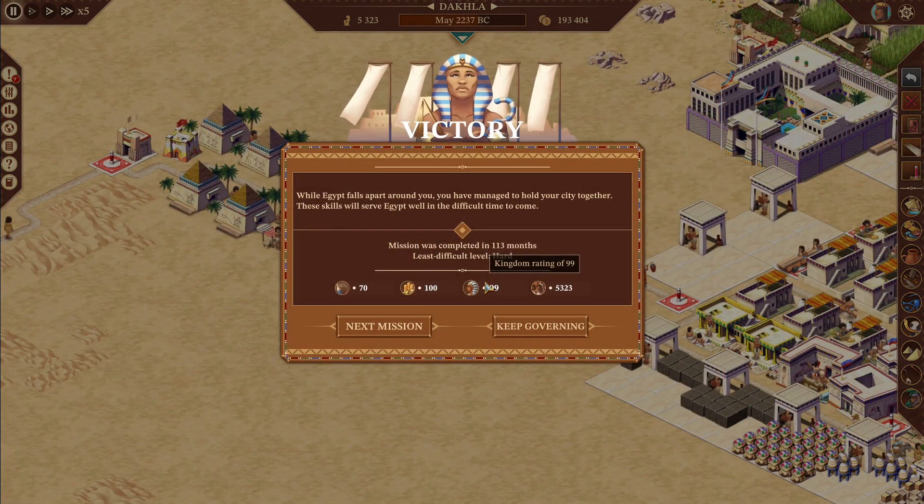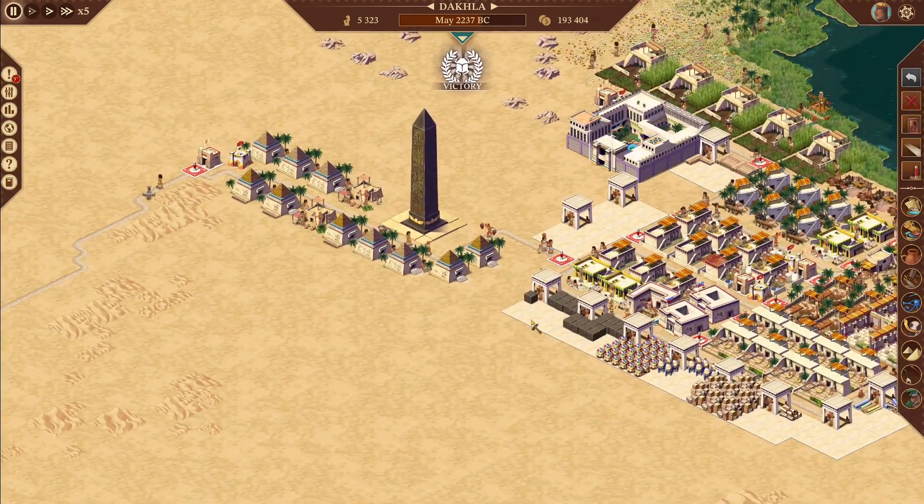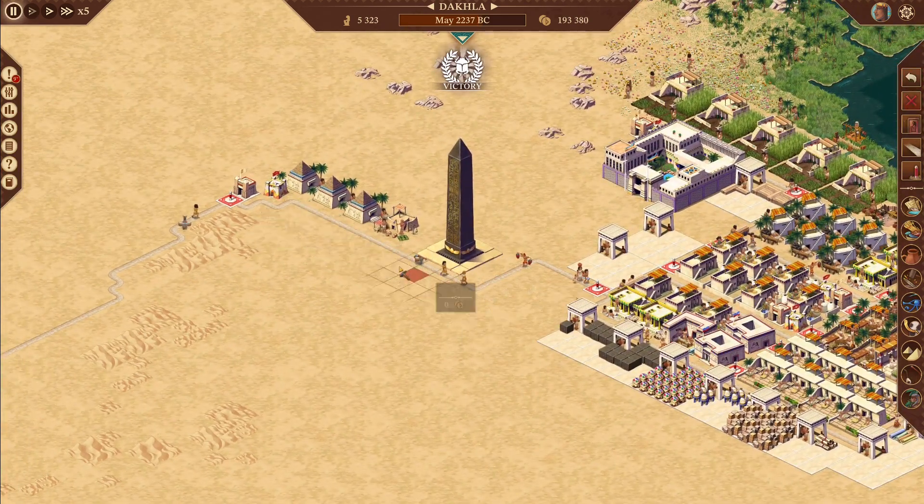While Egypt falls apart around you, you have managed to hold your city together. These skills will serve Egypt well in a difficult time to come. We finished out with a culture rating of 70, prosperity rating of 100, a kingdom rating of 99, and a population of 5,323. Let's go ahead and pause and take a look — let's get rid of all this here and reconnect back up.